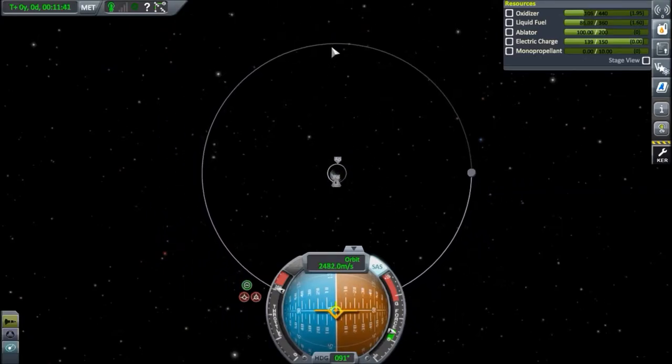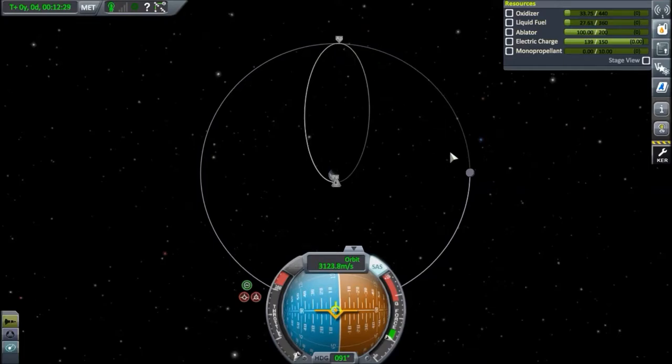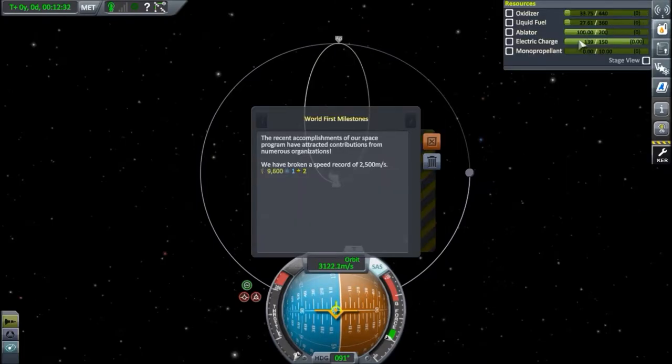Now we've got to wait until the apoapsis raises to the altitude of the moon, which is going to take most of our fuel — this is the big burn. We're just going to go close to the moon and then fly back down, so we want to have a bit of fuel left to slow down after encountering the moon. Burning. Apoapsis is raising. We're not going to know if we'll get an encounter beforehand, but the moon is big enough that it should be fairly certain. That's just about the altitude of the moon — speed record broken!